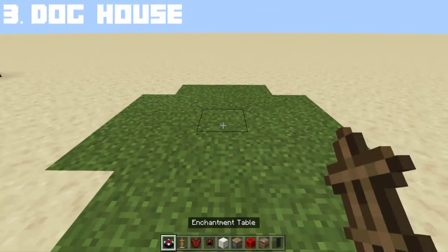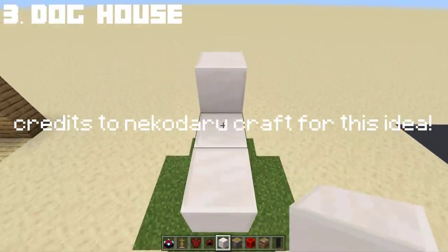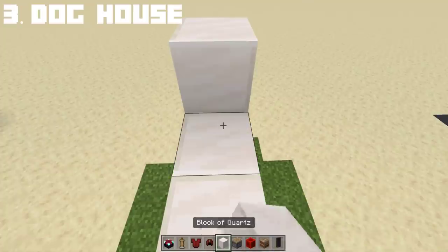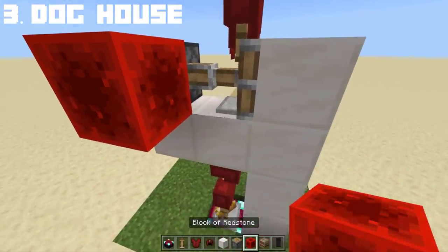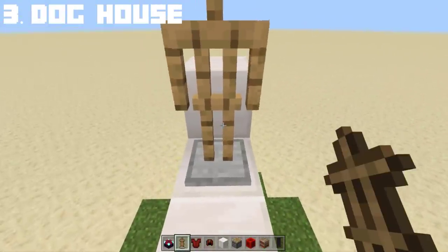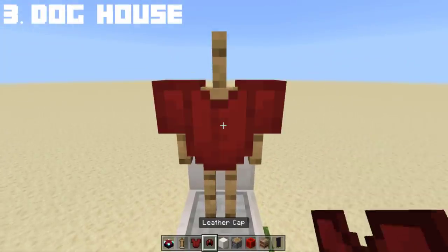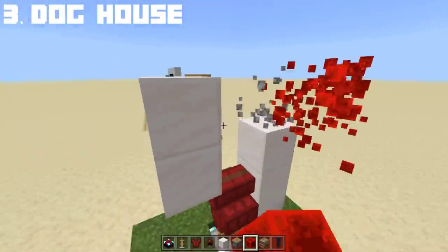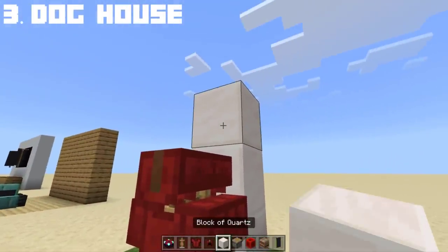Let's build a cute tiny doghouse. First, place an enchantment table — this will serve as the base for the armor stands as the roof. The first armor stand will be placed normally. Now the second armor stand will be pushed backward like this. Destroy the base. Do the same but facing the opposite direction, just like we did with the first and second armor stand. Now that we have the roof of the doghouse, we can cover half of it with quartz block.